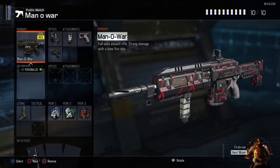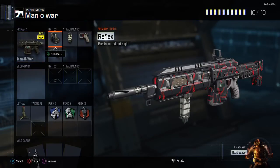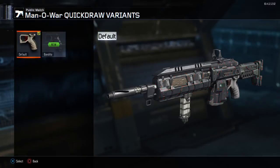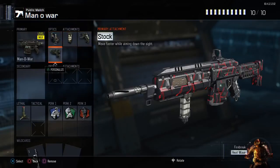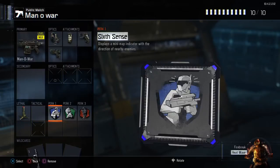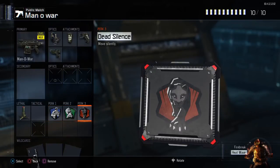I made a War class which I don't use very often. It has a reflex as my preferred optic and grip since it doesn't have much recoil anyway — that's actually why I like using it sometimes. Quick draw because it's an assault rifle and takes a second to aim. Stock so I can move back and forth more easily and dodge people shooting at me. It has a trip mine, same perks: Six Sense, Hardwired, and Dead Silence.